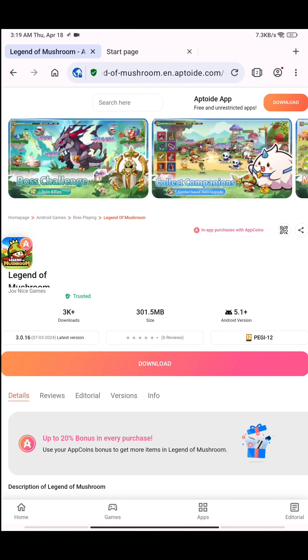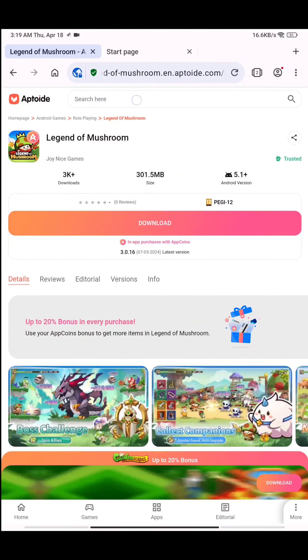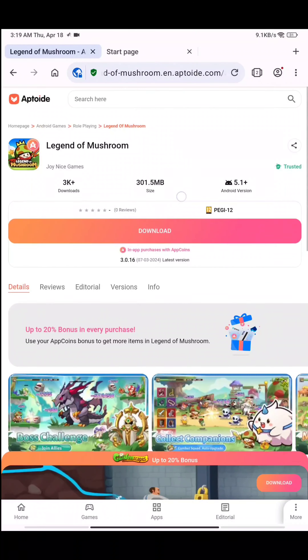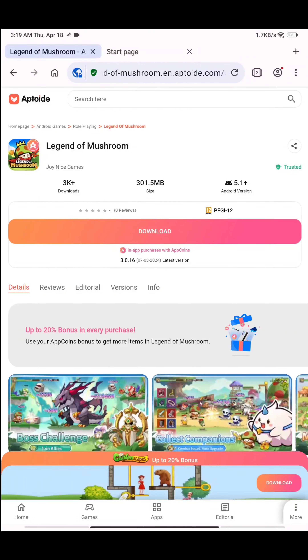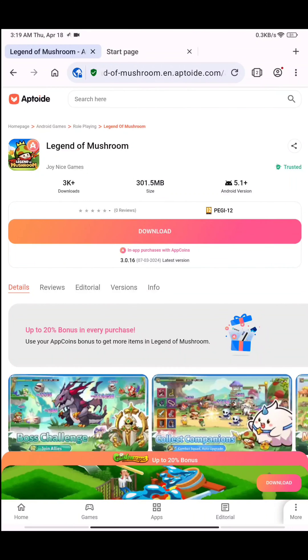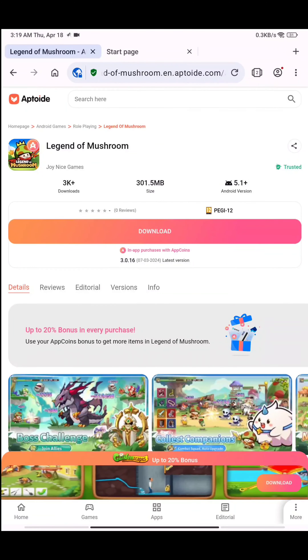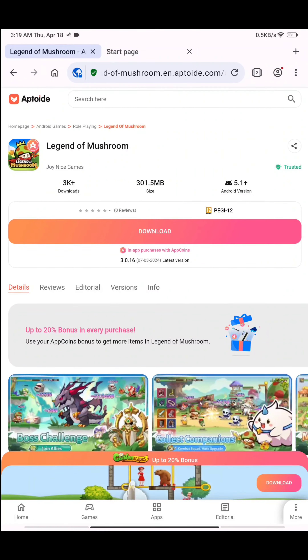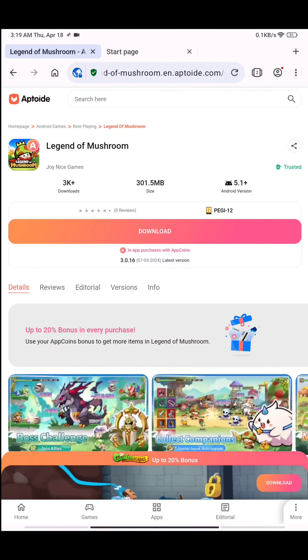You have to open your browser, go to aptoid.com, search for the Legend of Mushroom game, and download it. After downloading, open the game, switch to your main account, and start spending to get the benefit. The game must be downloaded from aptoid.com because all purchases made through Aptoid require the game to be downloaded from Aptoid only. You can also find the download links for this game and the AppCoin wallet in the description below this video.